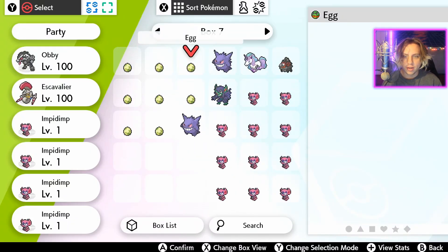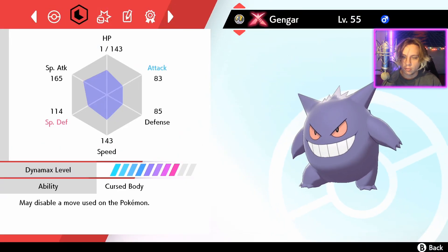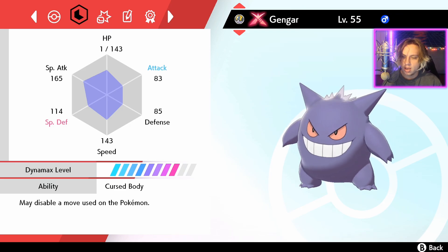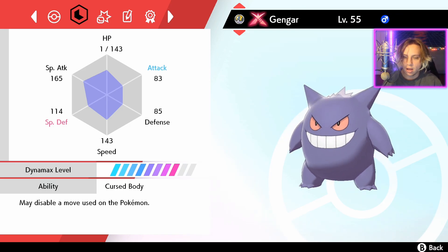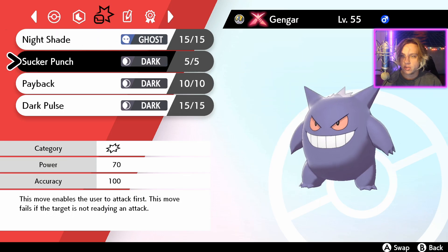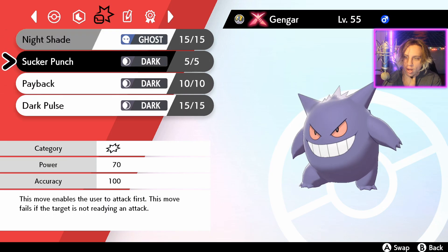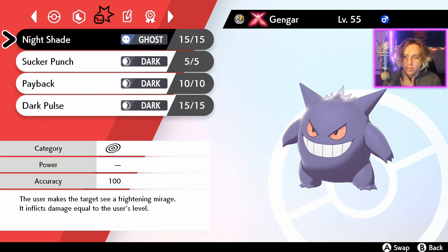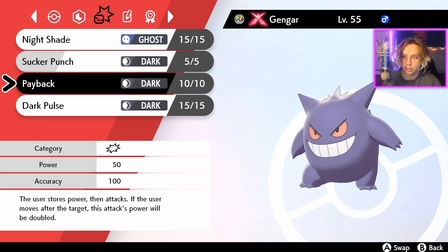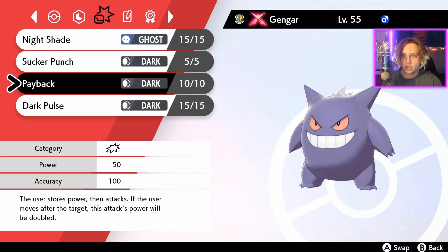Let's actually take a look at this Gengar now. The allies definitely play a big role. Gardevoir is still definitely the hardest Pokemon so far. This thing has Cursed Body — may disable a move used on the Pokemon — and it has eight gauge slots. Dynamax Pokemon always have eight. What is it running? Nightshade, Sucker Punch, Payback, and Dark Pulse — mostly Dark-type moves, two physical and two special.